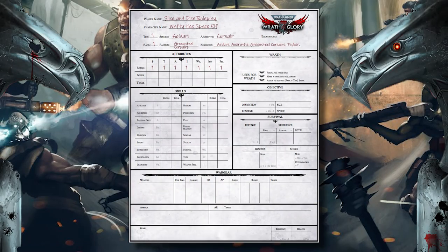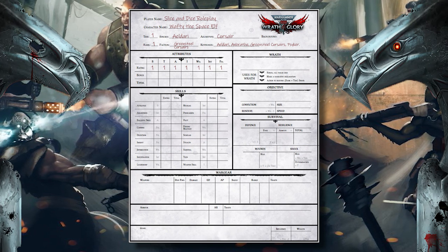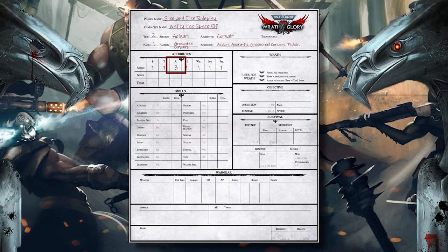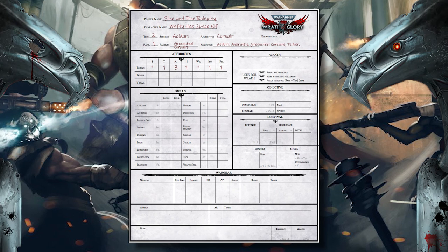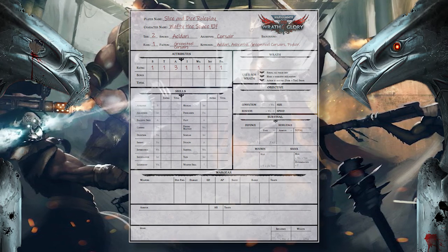Now we've gone over the attributes, skills and traits, let's fill in our character sheet. There are species-specific bonuses that should be added first to the attributes. It's time to explain what the Tree of Learning is — these systems are in place to help avoid too much min-maxing and to balance the characters for decent gameplay.